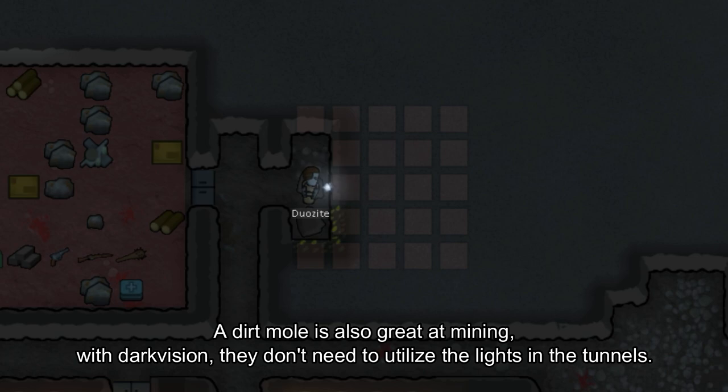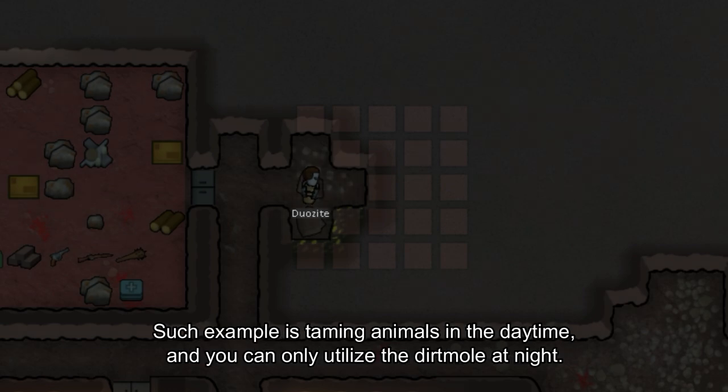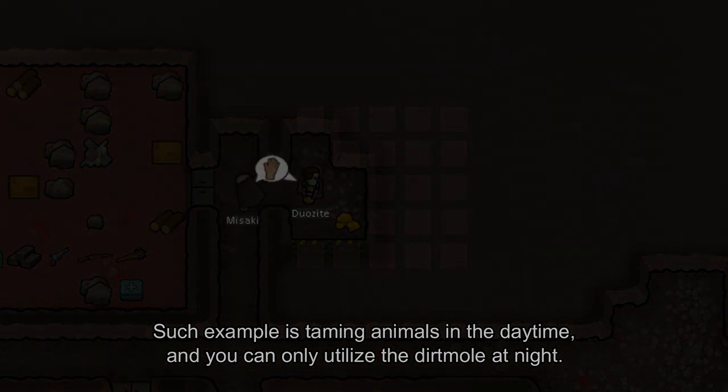A Dirt Mole is also great at mining. With dark vision, they don't need to utilize lights in the tunnels. When it comes to field work, only UV sensitivity hinders the Dirt Mole — for example, taming animals in the daytime — and you can only utilize the Dirt Mole at night.